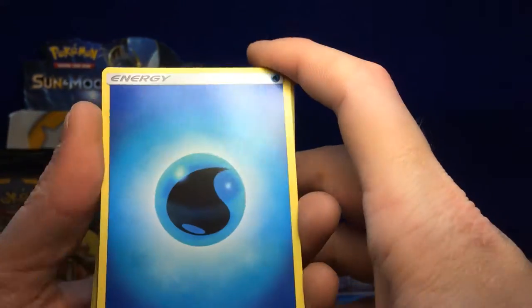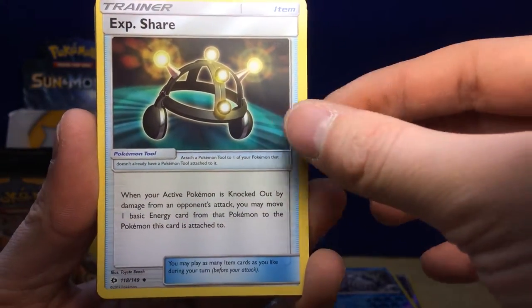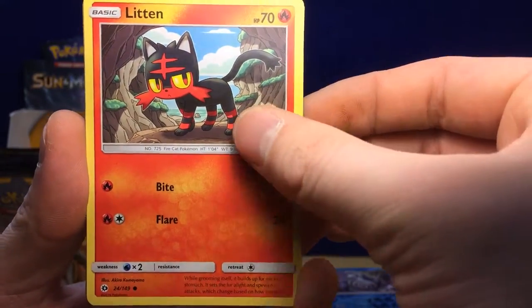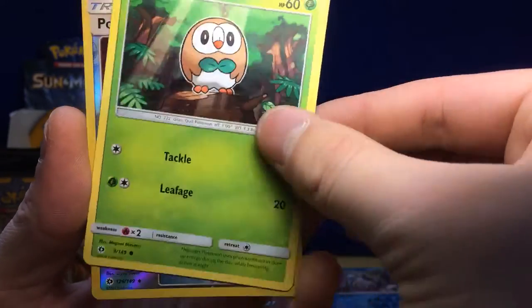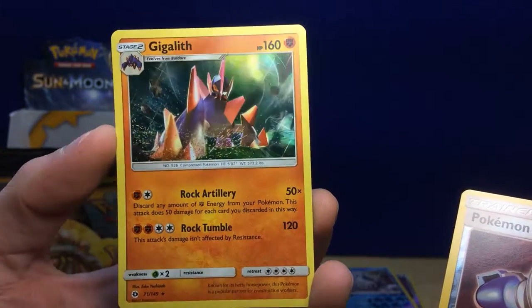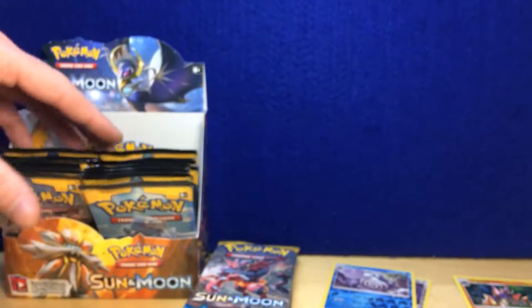Water Energy, Pelipper, Exp Share, Alolan Raticate, Stufful, Litten, Torkoal, Youngoose, Rowlet, Pokémon Catcher — reverse hollow, and then a regular hollow Gigalith.